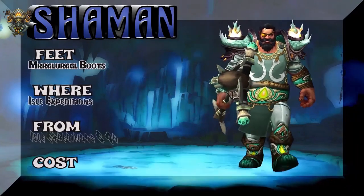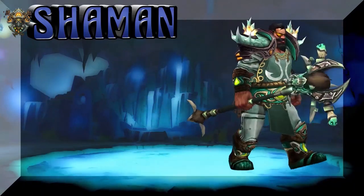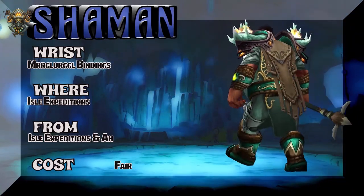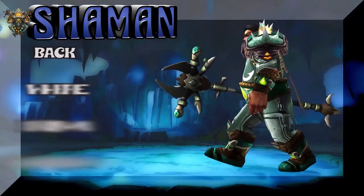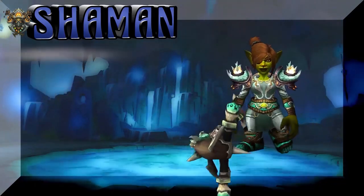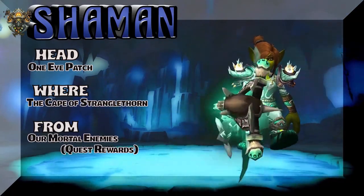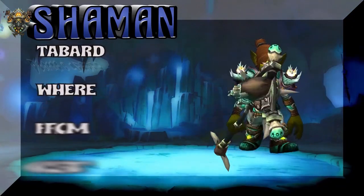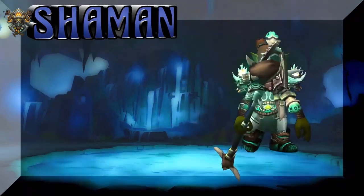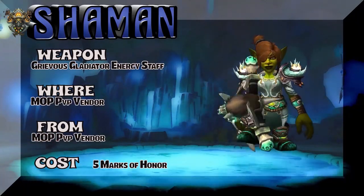Now we have a Kul'tiran dude showing the feet — Mergle Boots from Isle Expeditions. The belt, the boots, and the bracers — Mergle Bindings — are all from Isle Expeditions. It's got that good old murloc look, but better than a murloc look; it's got a snazzy style for a Resto Shaman. Now we have a lady making good use of the one-eye patch and the Cape of Stranglethorn — that's a quest reward. It's a tabard. The weapon is Grievous Gladiator or Prideful if you hoard.